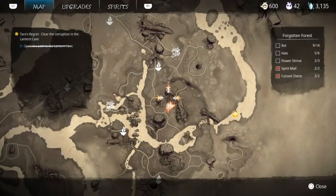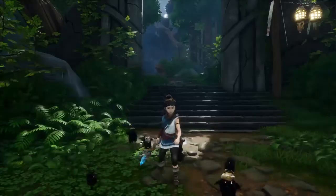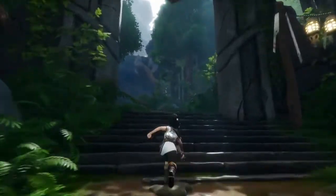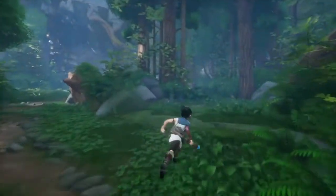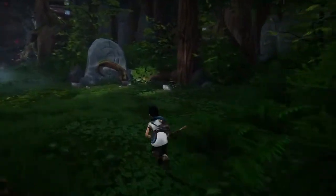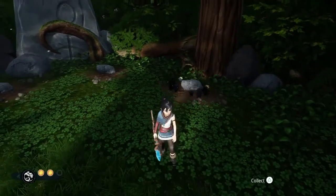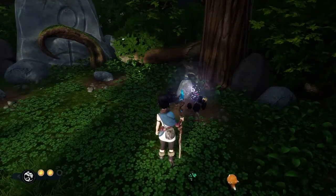After you've beaten the sprout captain and the sprout mage to get into the lantern cave, you're going to walk through the archers to the lantern cave. You're going to come right here through the forest and you're going to find this stone here. Go ahead and use your rot to lift it up. You'll find a little rot underneath — go ahead and collect it.